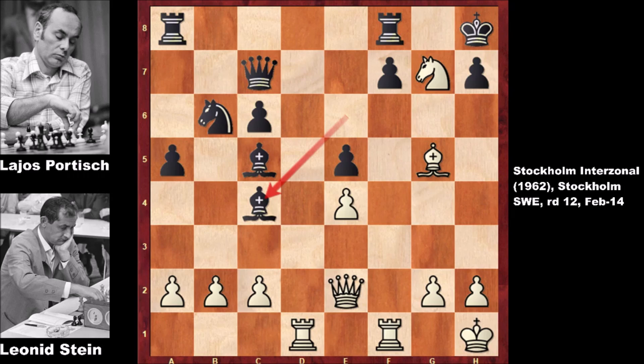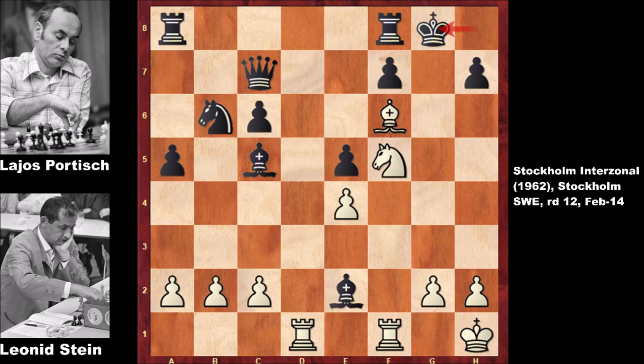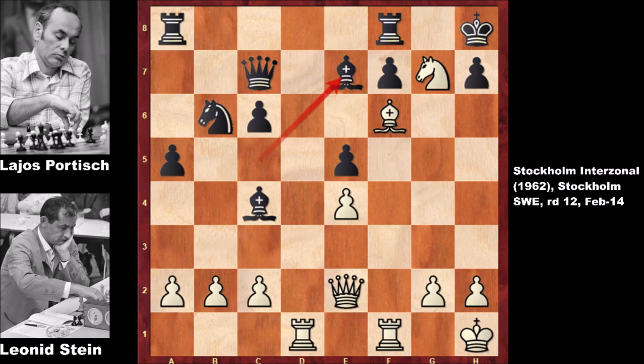After bishop takes on c4, the queen is under attack. What would you do? Leonid Steele played the incredible move bishop to f6 — what a move, sacrificing the queen! But black plays bishop to e7. If bishop takes the queen, then knight to f5, check, king to g8, and then knight to h6, checkmating the king. Bishop to e7, not accepting the sacrifice, and then queen to f3 — and black resigned.